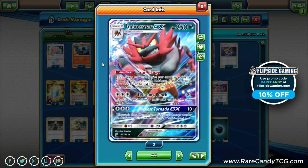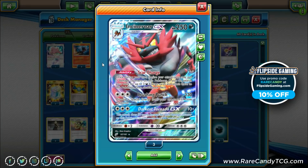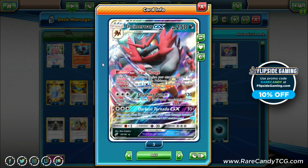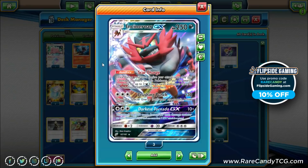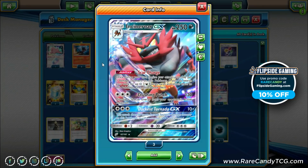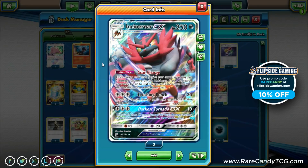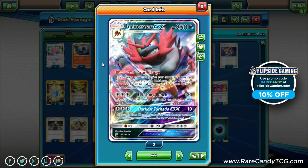Incineroar has two attacks, both costing three colorless. The first does 130 damage and discards a special energy from your opponent's active Pokémon — great against Zoroark decks and similar. Incineroar is going to revolve around winning the two-shot war, and discarding energy helps make up for its awkward damage output. Even with Choice Band we're only doing 160, so taking one-hit KOs is clunky. The better strategy is two-hit KOs while denying energy, supported by Max Potions. After healing with Max Potion, you can use the ability again to recharge immediately.